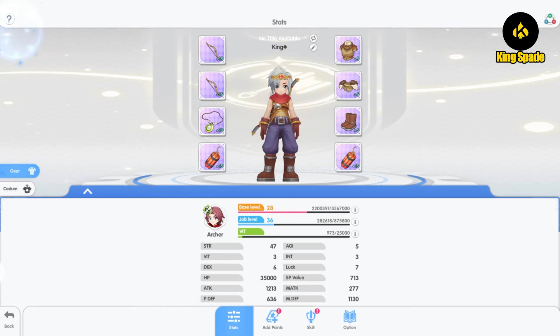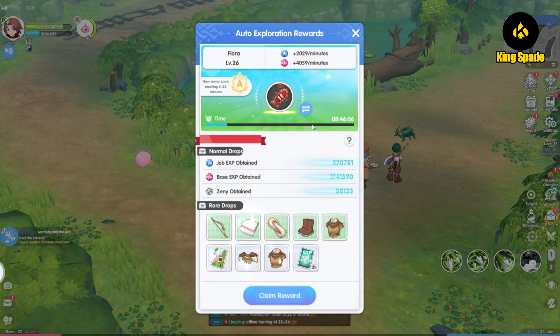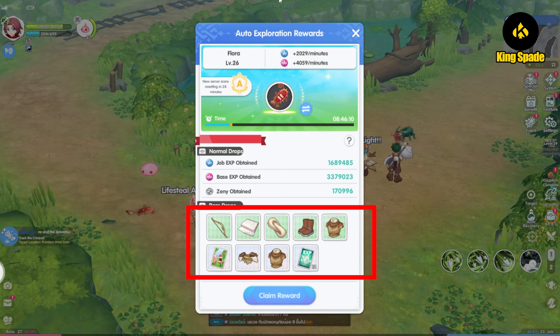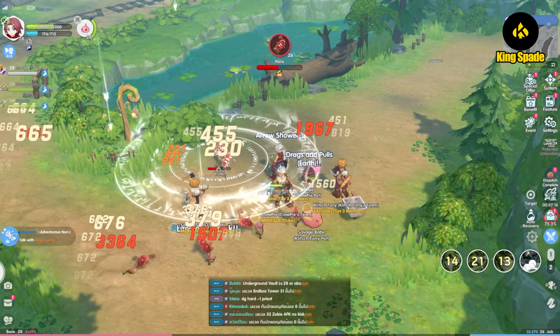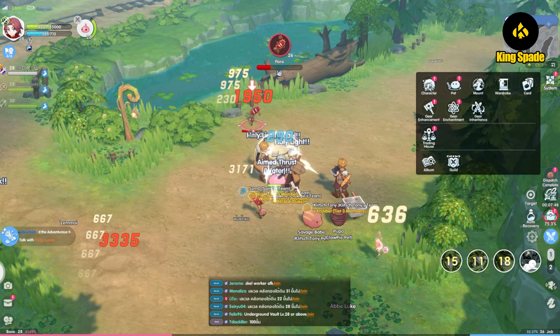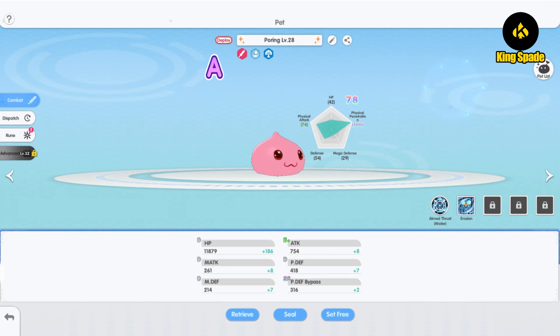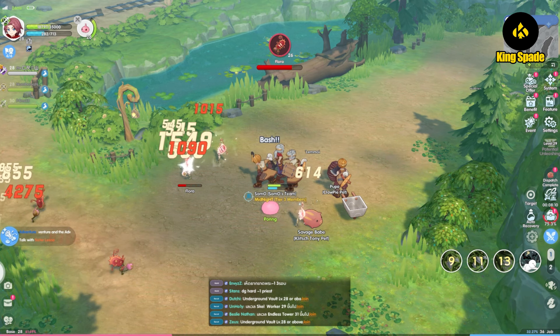Obtaining equipment for your character is very easy in ROR. Apart from daily dungeons, equipment can also be obtained from auto exploration or AFK farming — in other words, equipment drops from monsters. From the drops I got on the Flora monster, I also received weapons and armor. Because equipment is relatively easy to get, players' overall progress doesn't differ much from an equipment perspective — everyone will essentially have the same type of equipment. Other factors like the Pet, which has skills and different aptitude, play a bigger role in build variation.